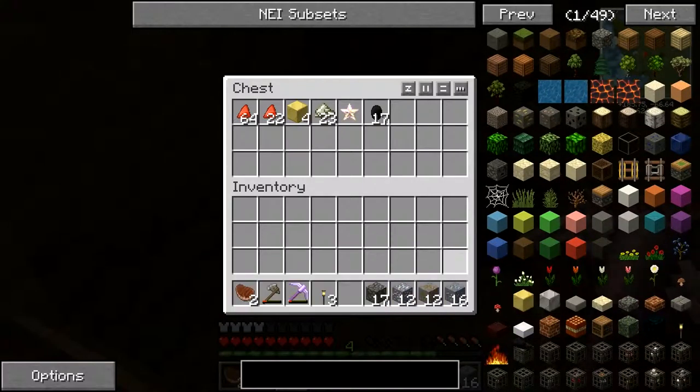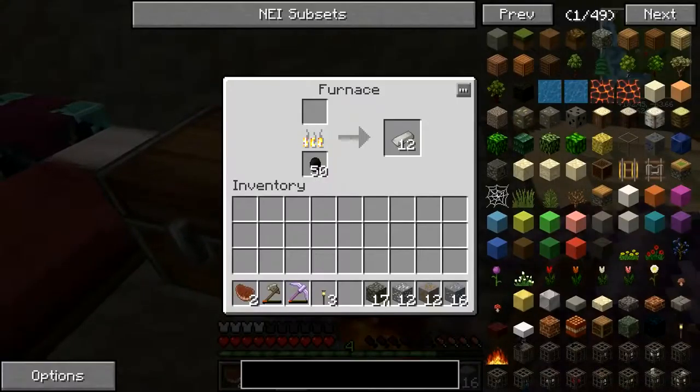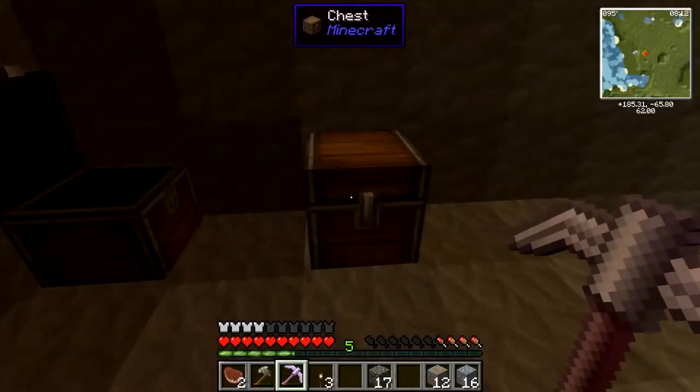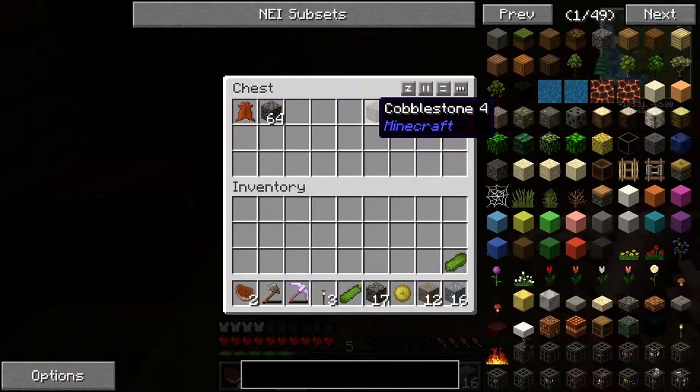I'm gonna put coal in there. It's technically not ore, it is a resource. Put that there and start cooking the tin.